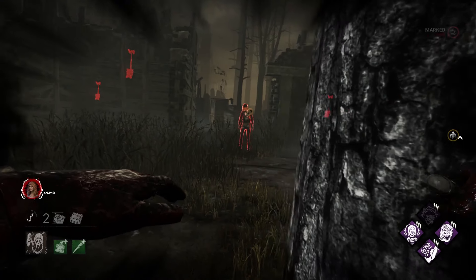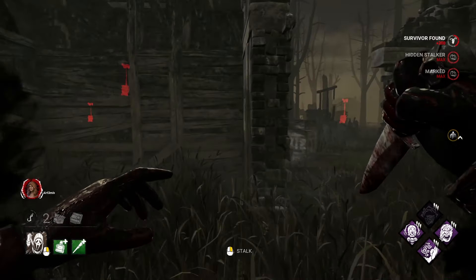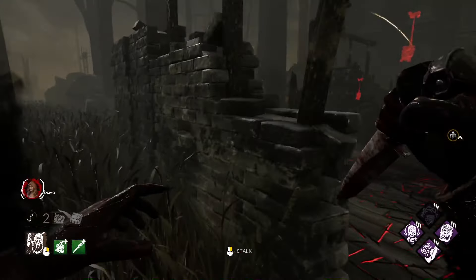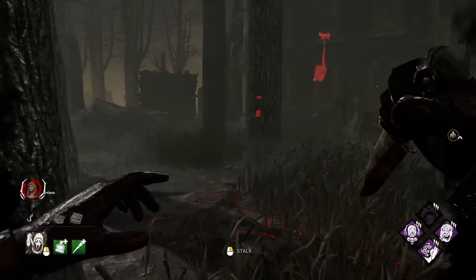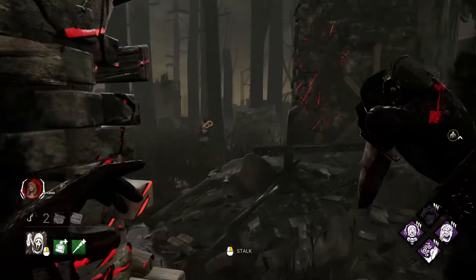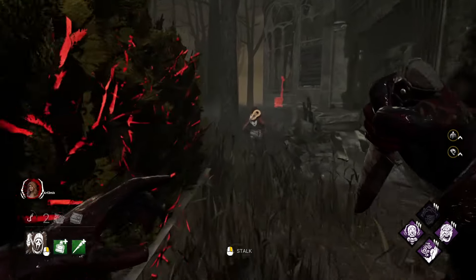The Ghostface is relatively map-dependent and doesn't mesh well in large, open environments. That's why always cutting off line of sight with survivors is key. At times, survivors can reveal you before you're able to make a successful mark, and cutting off line of sight even in chases will be your best approach to sealing the deal.